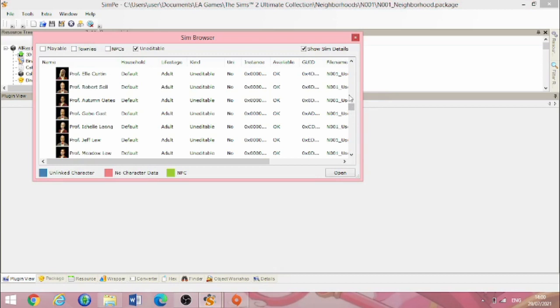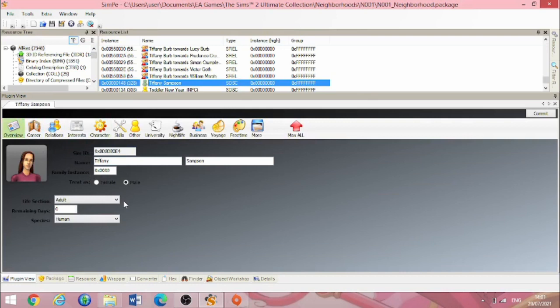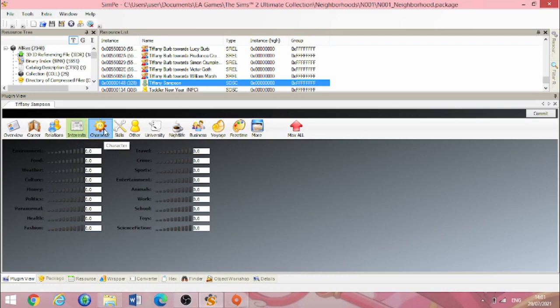This is not isolated. Looking through the playables — Ashley Pitts, Joshua Rubin, people like that who would usually be in the occupied lots you go in and play — they're also in the default household now, and they're adults, flagged as 'no for uni' when really they should be. Going into Tiffany Sampson's file: she's an adult male. She too has no aspiration, no interests, no personality, no zodiac, and no skills.